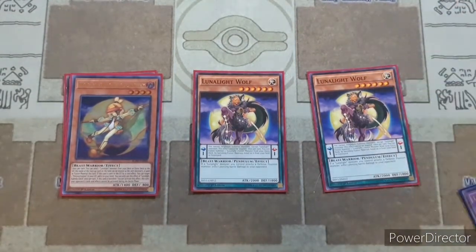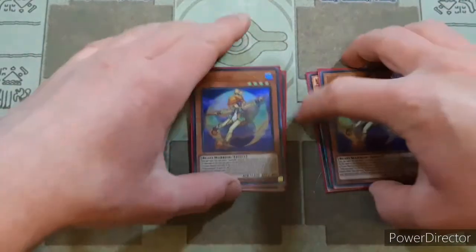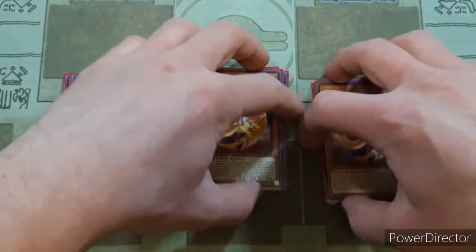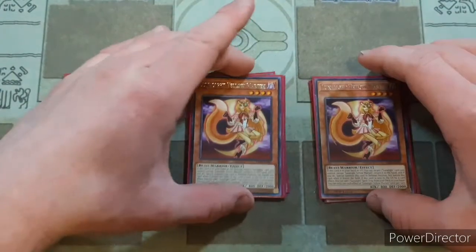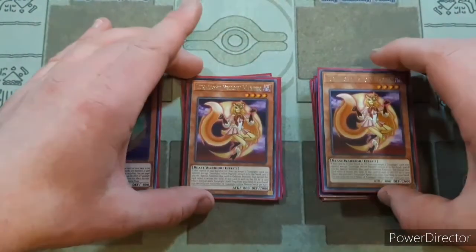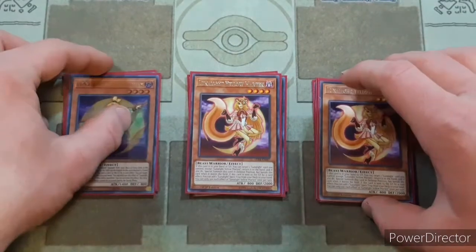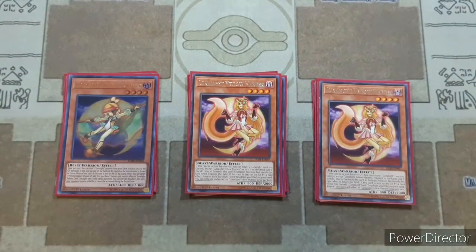Then as long as you can get one more Lunalight into the graveyard, you use Lunalight Wolf with Panther Dancer, Kaleidochick, and another random Lunalight to fusion summon into Leo Dancer, who is basically your boss of all the Lunalights. Those two cards work super duper great together. Basically the entire deck is animal and female-based, and I absolutely love it — these cards are like way undertaxed for how much waifu potential they have.